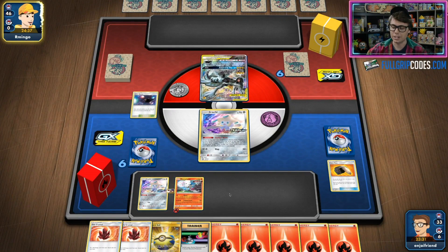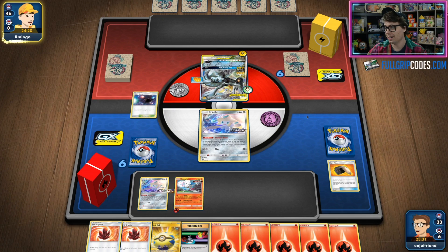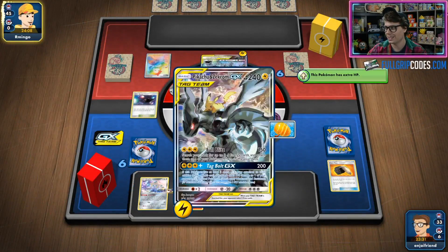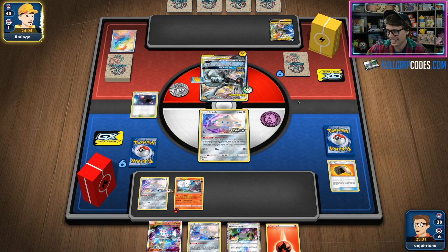I hope my opponent doesn't Reset Stamp my hand since my hand is pretty good. Even if I do get Reset Stamped, I'd have the opportunity to potentially find a Welder. But if my opponent gets out of the gates quick and takes a knockout on the Jirachi — maybe with Tapu Koko V or something — then I can Quick Ball for Oricorio and go from there. That's why I didn't use the Quick Ball yet. Looks like we're getting Marnied — it's Pikarom Marnie, the Rainbow Rare. Maybe the Welders are on the bottom of my deck. Apparently not, but that's fine.